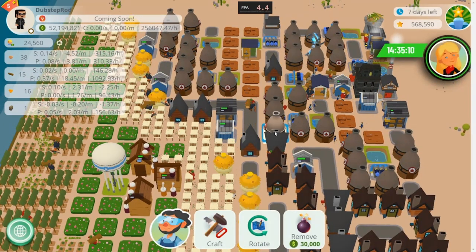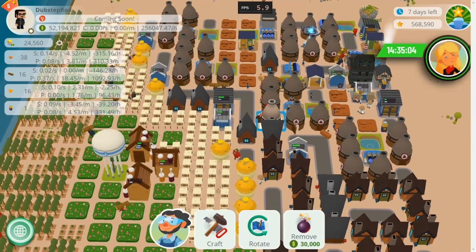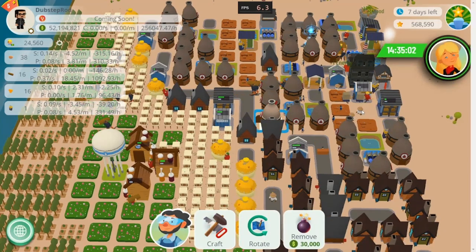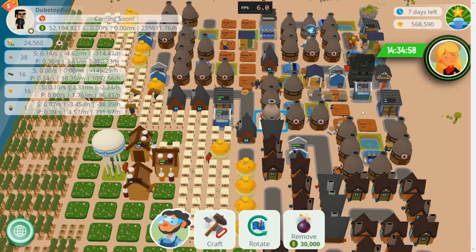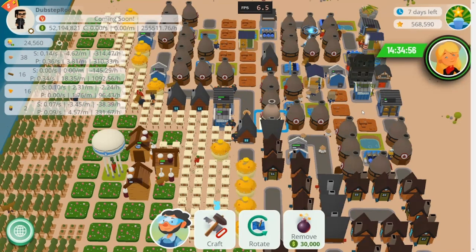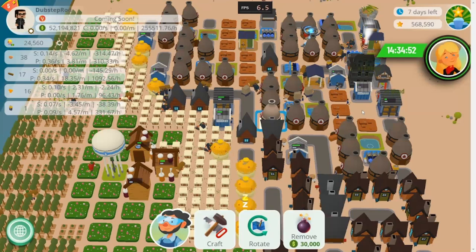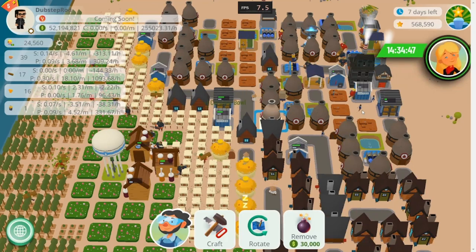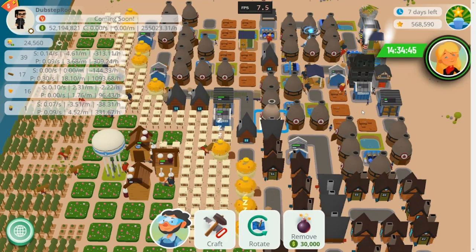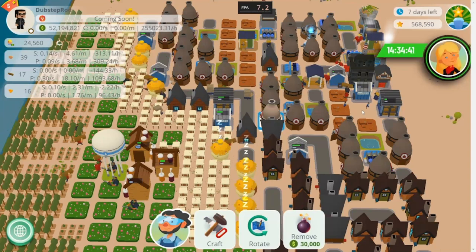The wool storage NFT is now placeable in game — it stores 10 wool and only stores wool. I bought a few of these, so I have five, because I'm planning to rush wool hard and I like being able to put multiple storages in different locations. Plus, I needed at least three of them to be able to sell in batches of 25 at a time with my dragon.